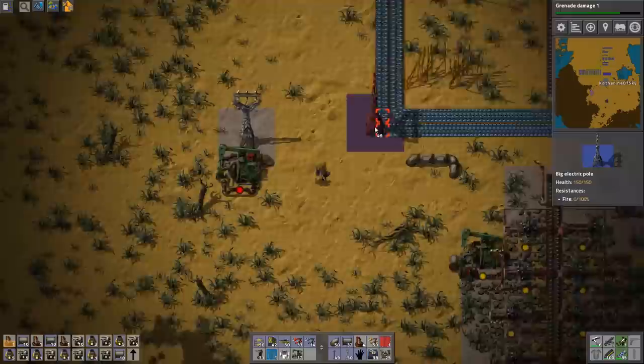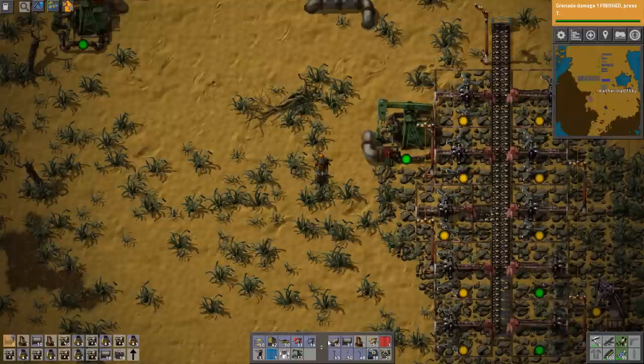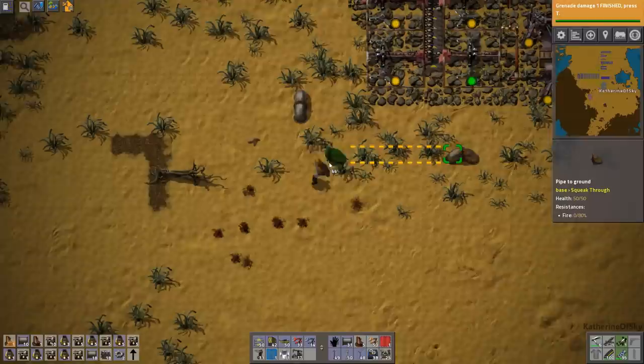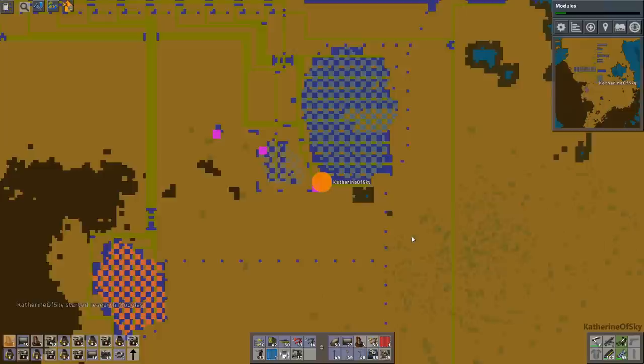I think we'll just do this like that. I don't think I have any long-distance power poles in the entire factory yet — these will be the first, but I want to have a backbone of power running along the main bus. That would be better. Do more research — modules! We'll take modules.